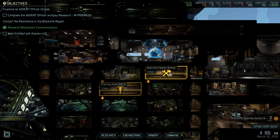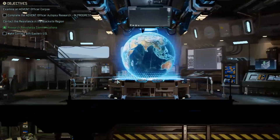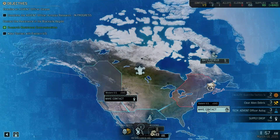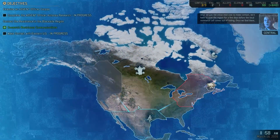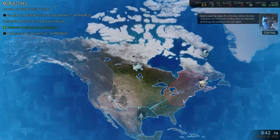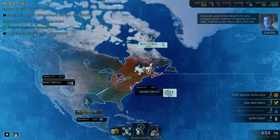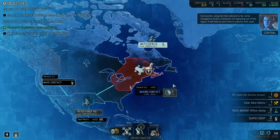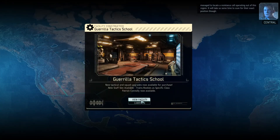Welcome to my XCOM playthrough - if your character dies, it's all your fault, never my mistake. Back in the base, we've got the guerrilla tactics school finishing in two days and debris clearing in three. I think making contact with a new region is the better move here - it takes three to five days and 40 Intel. The guerrilla tactics school is now done - fantastic.